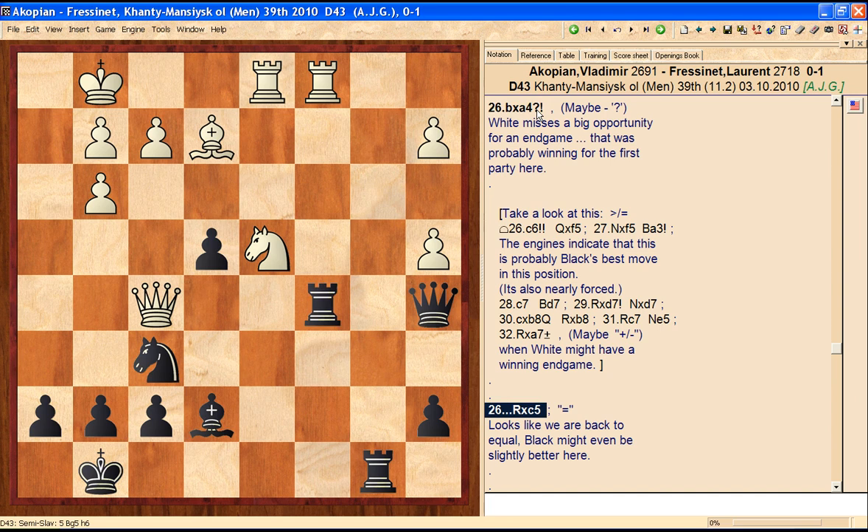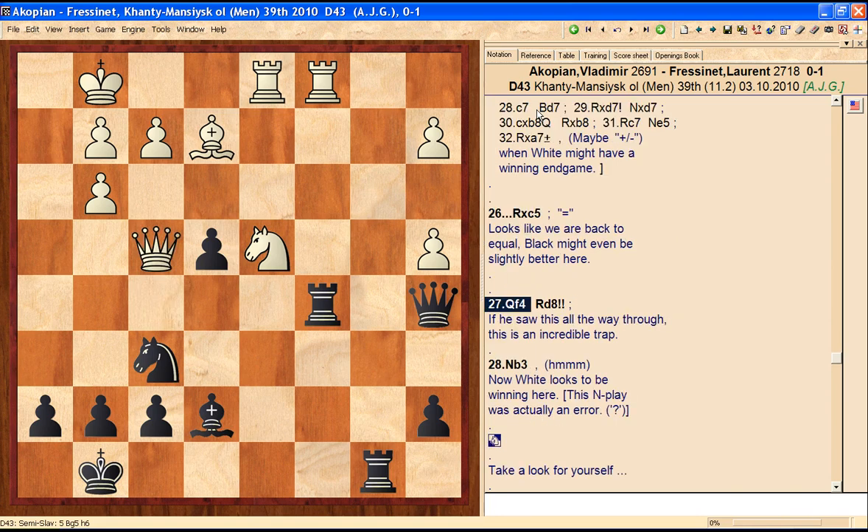After rook takes c5, we're back to equality — black might even be slightly equal. Both sides did not find the best line, and the analysis clearly shows that. Now queen f4, and black plays a very nice move: rook d8. If black saw these tactics all the way through, he's a very good tactical player — practically a genius. This is just a great trap here. I think I would have fallen into it. White plays knight b3 — that's actually an error according to computer engines after a very long think. Eventually they come around to the point of view that white has to play rook b1 instead.